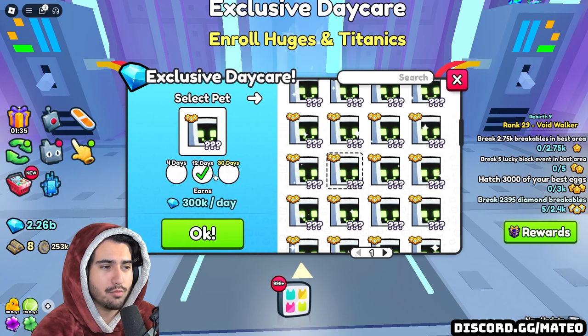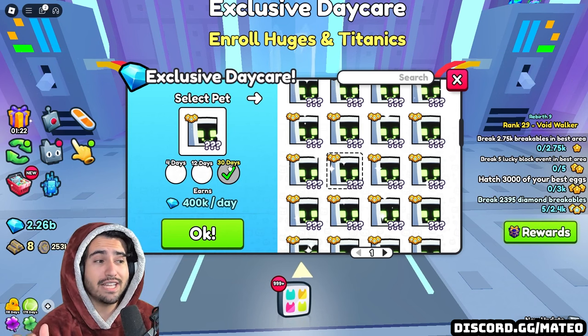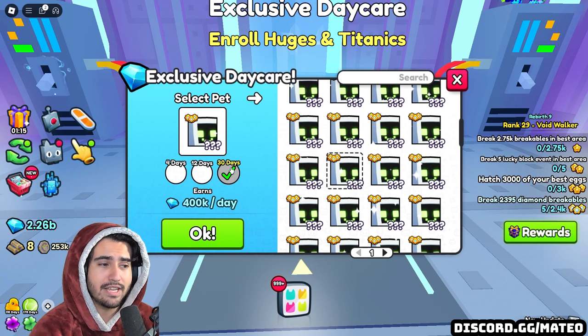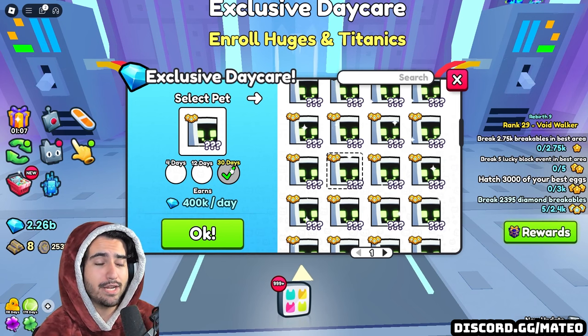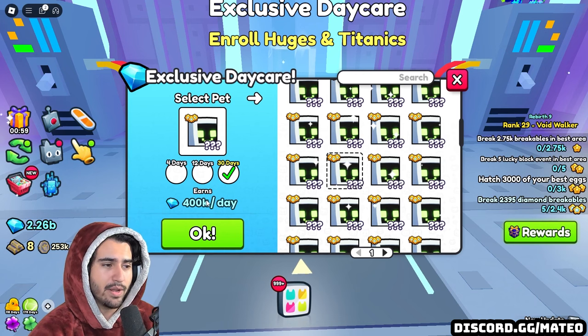You get a percentage more for each of these options, up to a total of 30 days. In order to get the diamonds from the exclusive daycare, you actually have to log into the game every single day to collect them. This is very important — make sure you are logging in every single day because if you don't, those diamonds are basically just lost to the void.